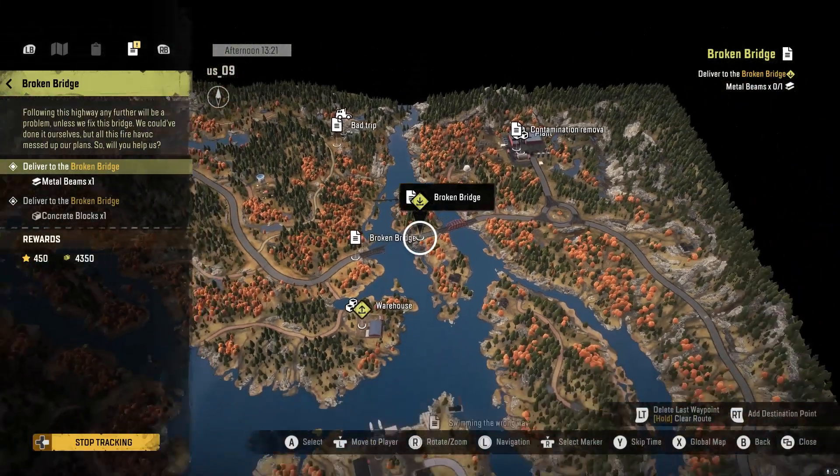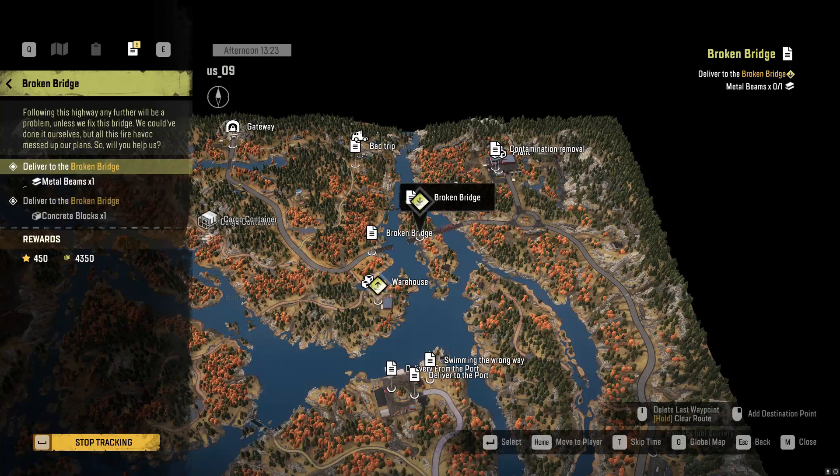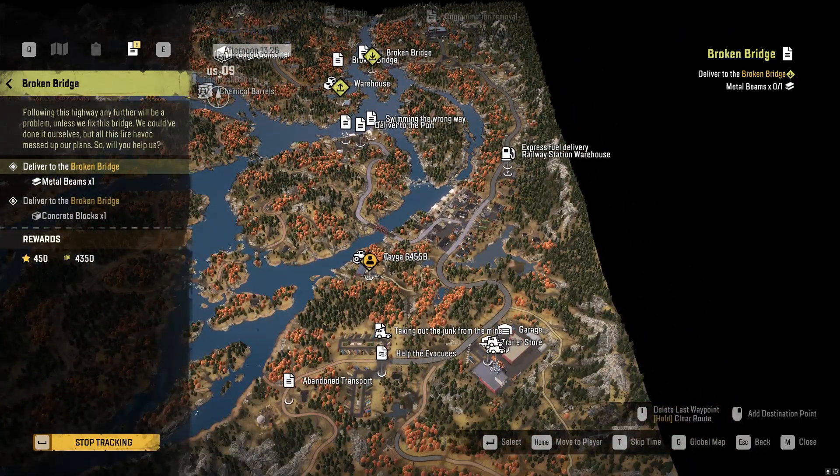The bridge is located in the north eastern corner of the first map. You need metal beams and concrete blocks, but the concrete blocks are blocked until you bring the metal beams. Luckily, you can get both of these at the warehouse just outside your garage right here.